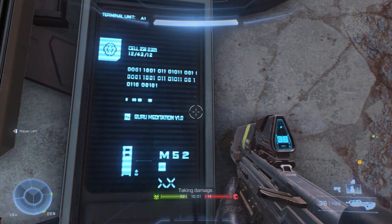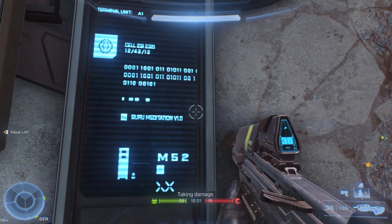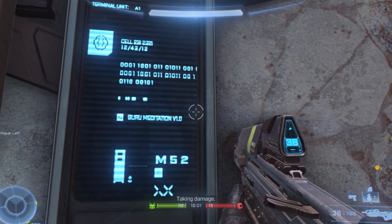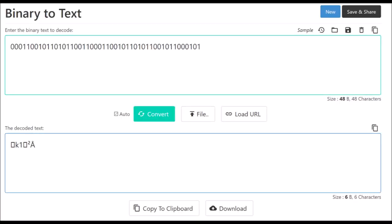To view this in-game yourself, you actually need to be playing on a Series X, Series S, or a higher-end PC, because otherwise on an OG Xbox One, these textures would be too blurry and not visible. Anyway, I put that binary into a binary-to-text converter, and this is what it spit out.